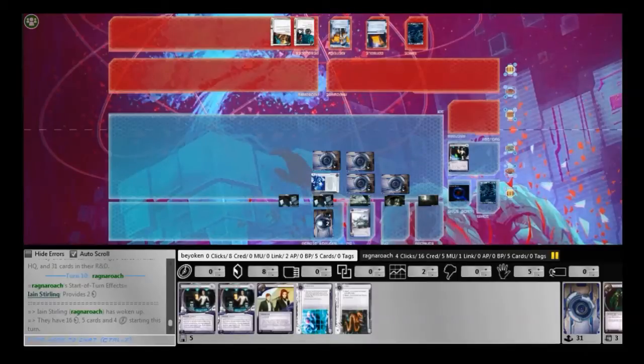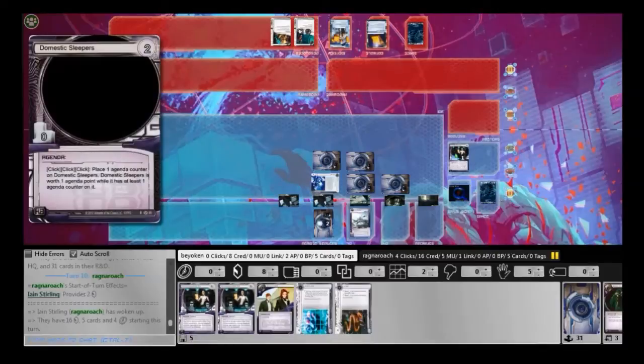Now, I made a mistake here. I triggered the ABT and the 3 cards that were milled were Green Level Clearance and 2 agendas, one of which is Domestic Sleepers. This is another card from Upstalk that I decided to add to my deck.